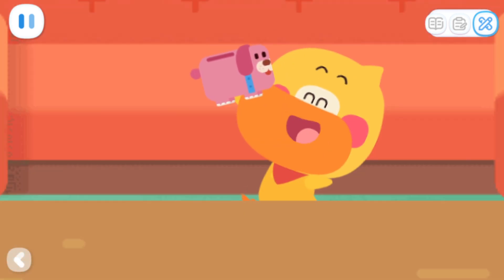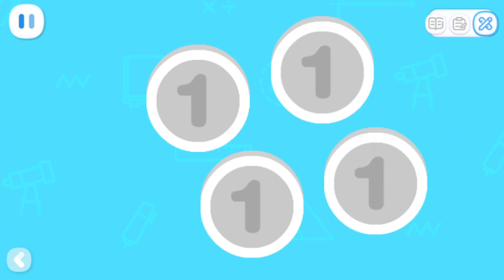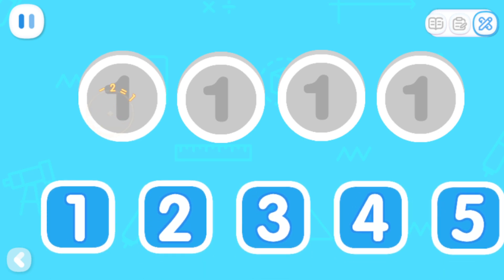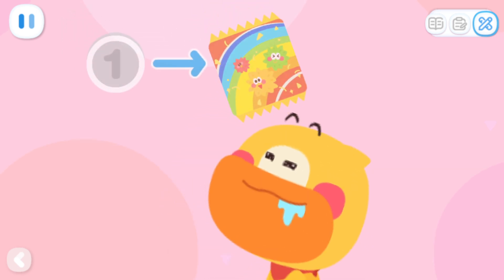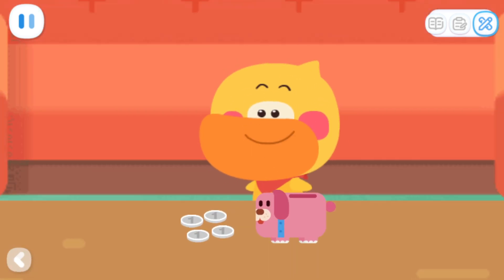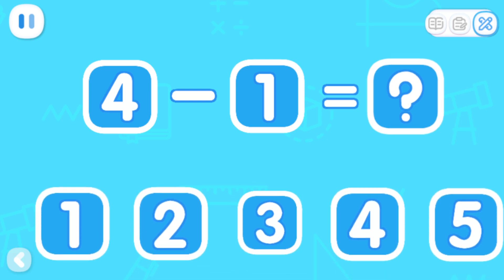Look! This is my coin bank. Do you have a coin bank? Guess how much money I've saved — count the coins for me. How much is there in total? That's right! I've saved four coins. I want to spend one coin to buy rainbow popping candy. How many coins do I have left? Can you calculate it for me? Take one coin from four coins — how many are left? That's right!